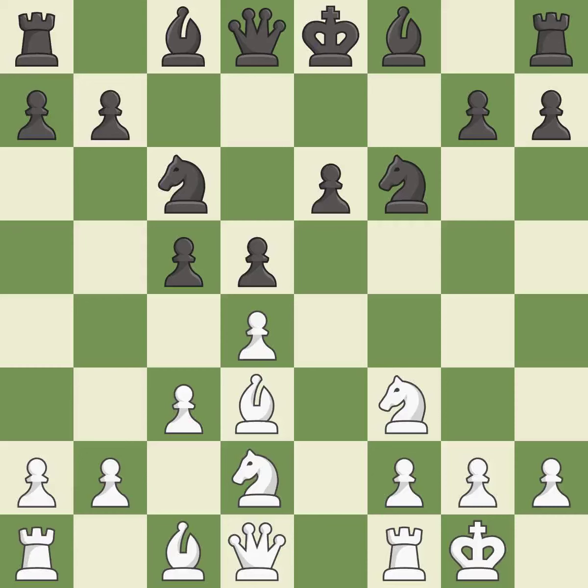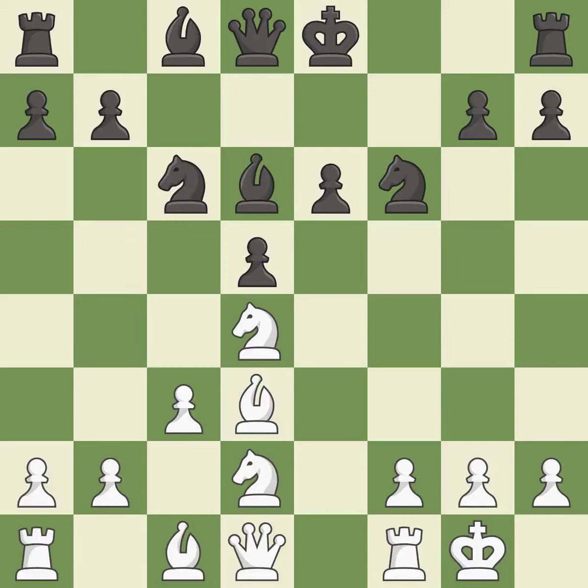Castling kingside tends to be safer because the king is further from the center. It is best. This is an equal trade. It is best. This ignores a better way to recapture a piece. This allows the opponent to kick a knight — it is a mistake. This misses an opportunity to kick a knight. It is an inaccuracy.